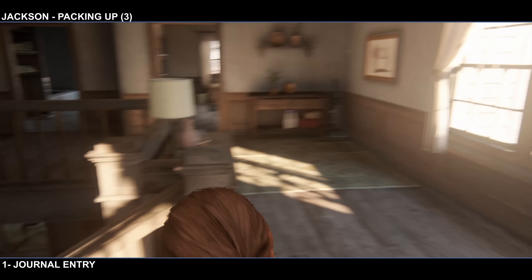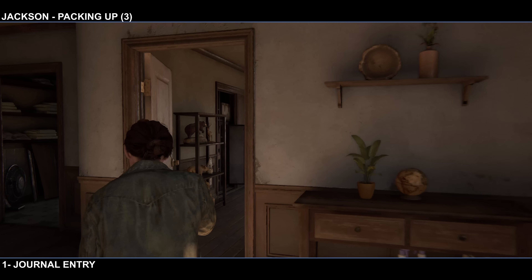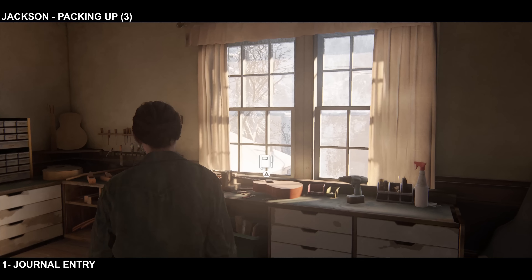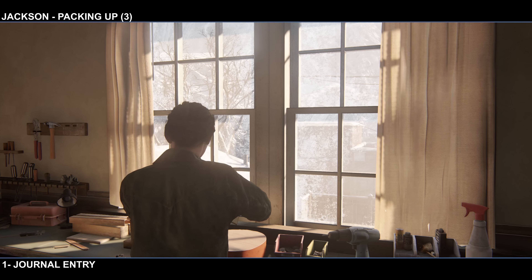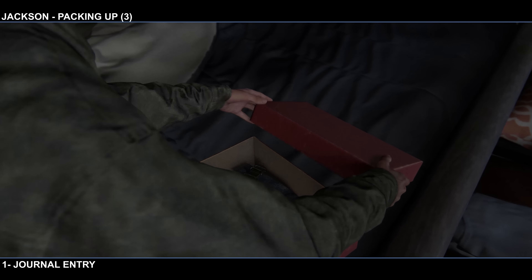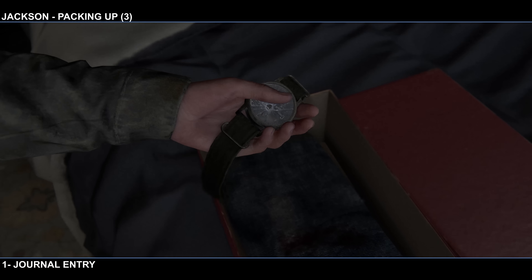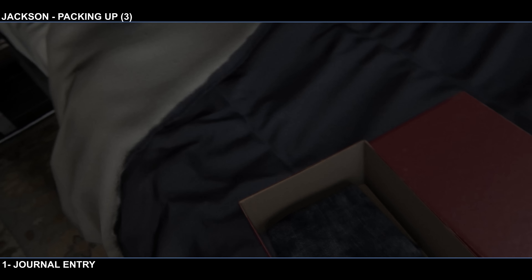Two more here. We're going to go upstairs. Once you go up the stairs, go into the first room you come to. You'll find a journal entry by interacting with this guitar over here on the right side of the room. Now, once you've done that, all you're going to do is go into the main bedroom, open up this box and you will get a watch and then also something else. So that is going to do it for chapter one, this is Jackson. I will see you guys in Seattle.